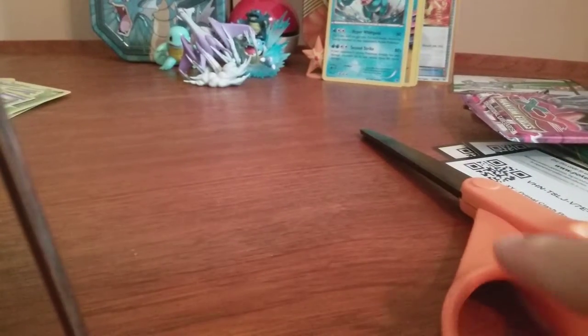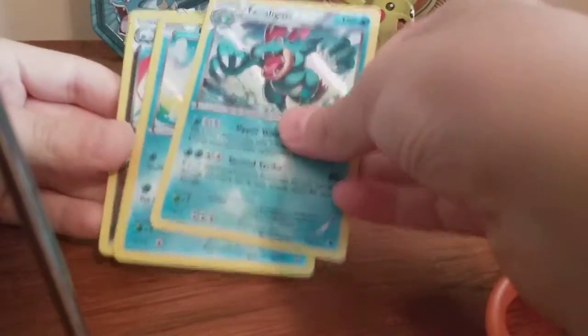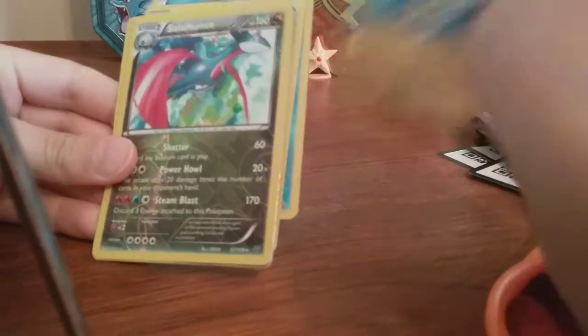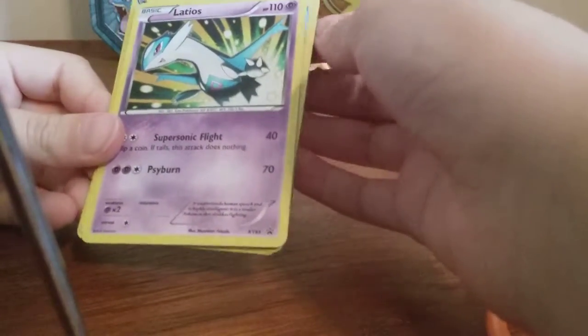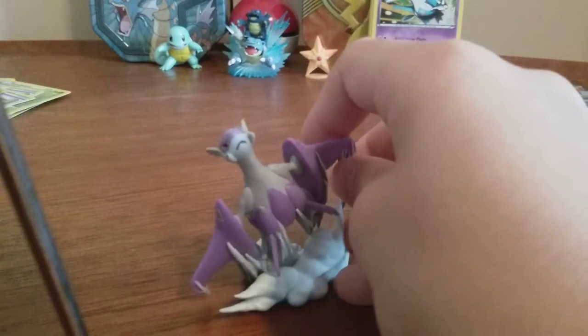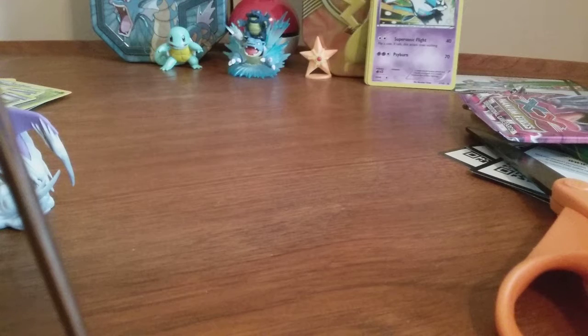That's it for our packs. Let's just review what we got. So we got a Feraligatr Holo, a Manaphy Holo, an Electrike Reverse Rare, a Salamence Reverse Rare, a VS Seeker Ultra Rare Secret Rare, and a Latios Promo. Then we also got our Latios Figure, which is nice. And that's it. Thank you guys for watching — please like and subscribe for more. I'm Will from Crazy Blastoise, and I'm out. See you guys.